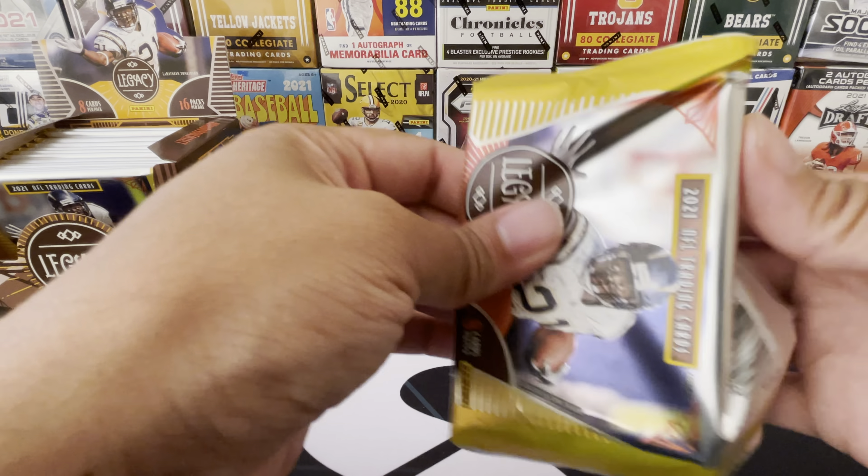Jordy Nelson - another solid wide receiver. Him and Aaron Rodgers did some big things. That was still when DeVante Adams was coming up and Jordy Nelson was killing. We got a Devante Parker, Darius Slayton from our Giants. And we spoke of DeVante Adams - there we go, get a quick side by side. The people that helped Aaron Rodgers with his career. These guys definitely don't hurt to have on the team.